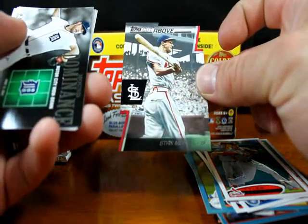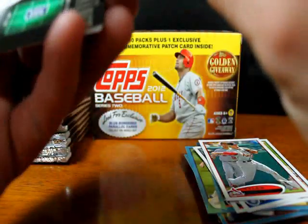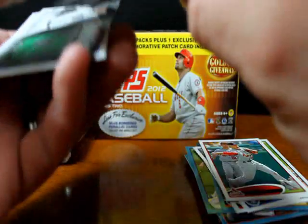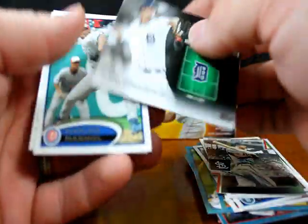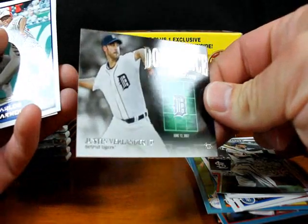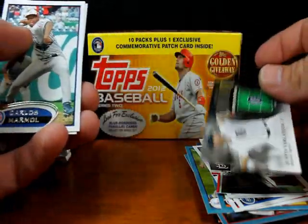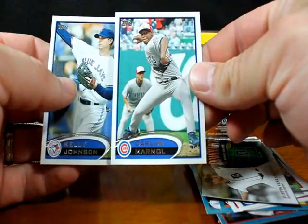It's called Topps Cut Above — or maybe just Cut Above. I guess it's called A Cut Above because the card number is ACA. Stan Musial. Mound Dominance — Motor City Moe Down — Justin Verlander. Nice foil on there, nice job with that insert. Carlos Marmol with his 4th of July hat on.